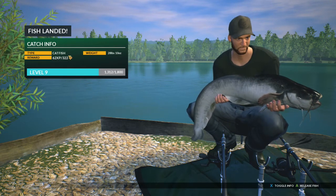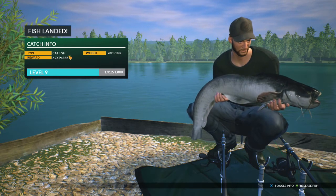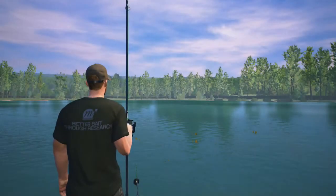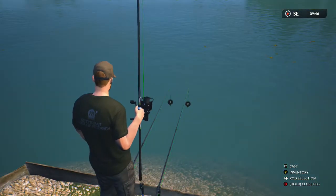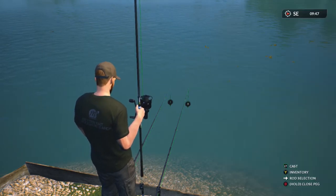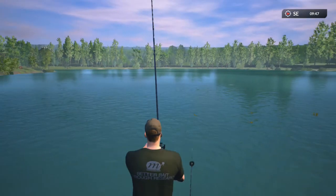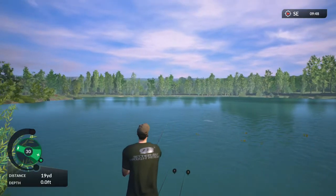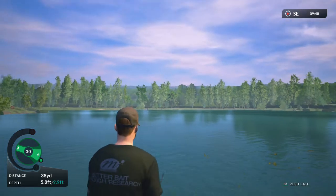Beautiful colour as well. Let's try and get another one. Told you the tiger nuts — actually wait, that wasn't even a tiger nut. What was it? Hyvis pop-up! Okay, let's put the hyvis pop-up back out. If it gets us another one, we'll switch the baits over to all hyvis and hopefully we'll get some more.